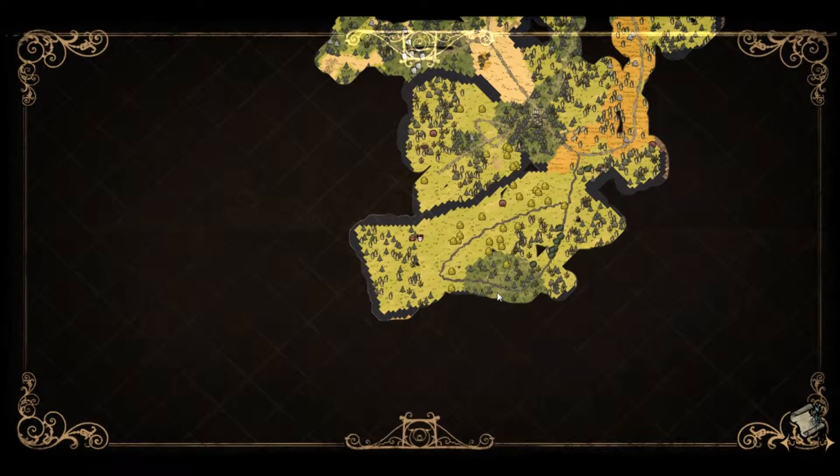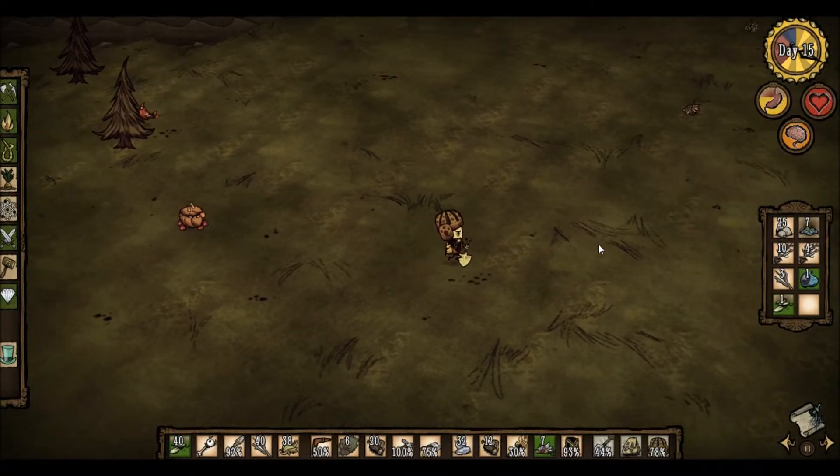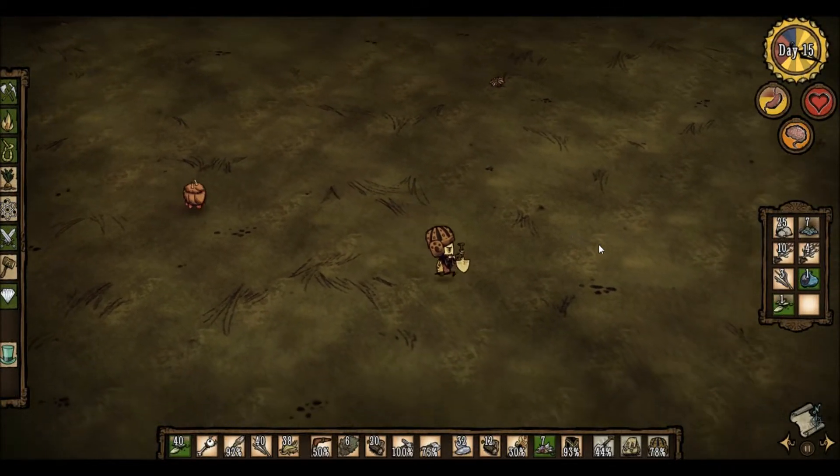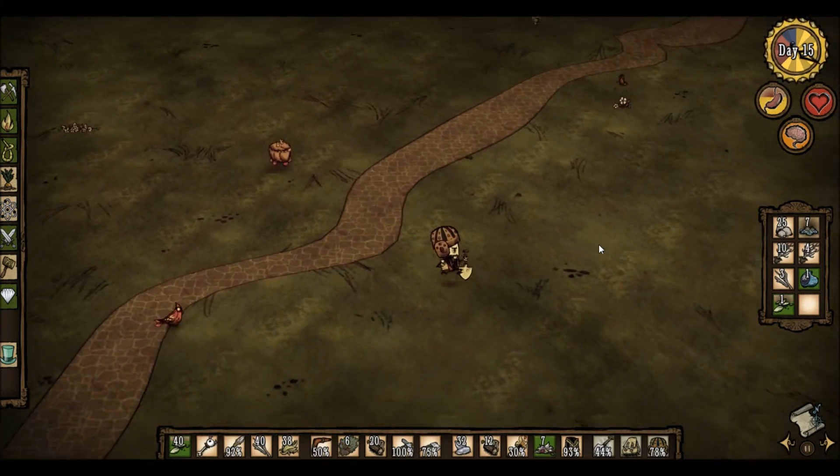I think we could just do a quick exploration down here. There's another berry bush, actually. Get one more — that way we've got seven berry bushes for seven pieces of rot. That should work.